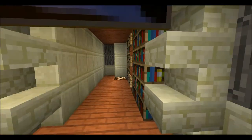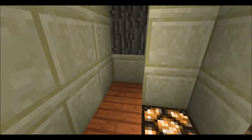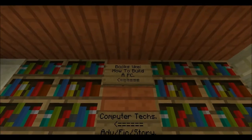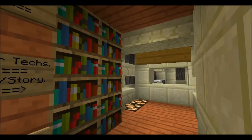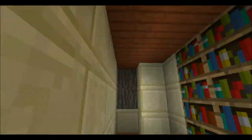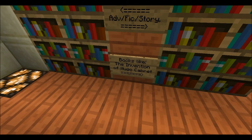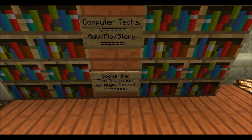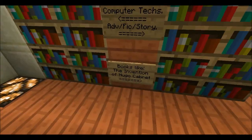Next one is the library, and there's no place to sit down here because it doesn't fit, so I need to fix that on future builds. It's like a library with different kinds of books — computer text, adventure, fiction story. There's also a book on how to build a PC over here. If you guys know the Invention of Hugo Cabaret, then you guys are awesome — just kidding, you guys are still awesome even if you don't know that book. Go search it up on Google!